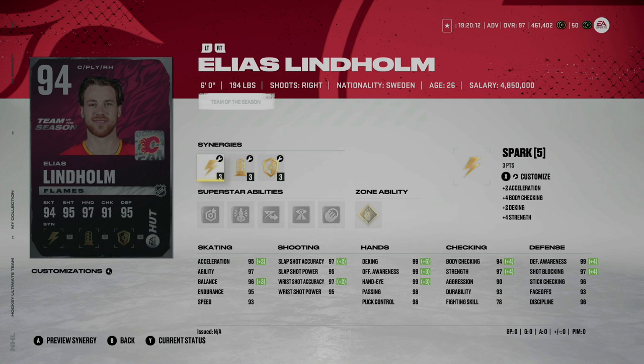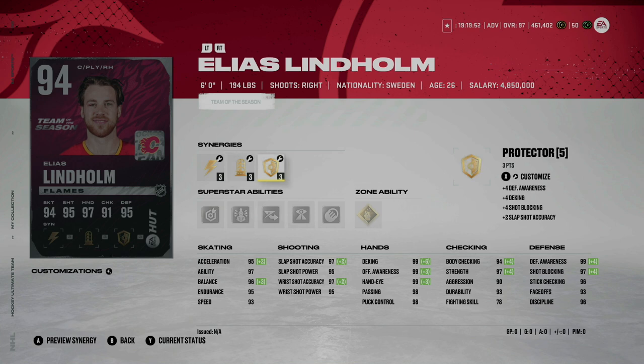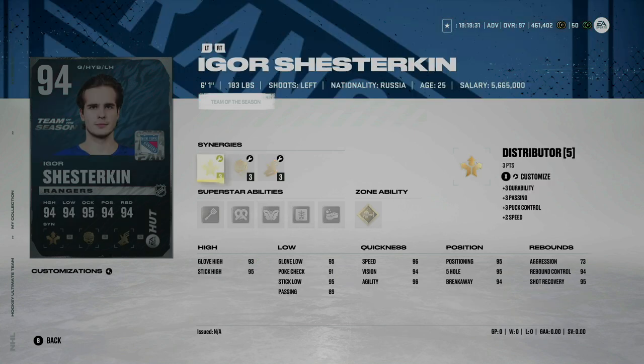Elias Lindholm — who didn't see this coming — 6'0" 194 pounds, having a solid season in Calgary. I wish he were a little bit bigger, but he has some good abilities: Total Eclipse for shots from the point, Unstoppable Force, and Elite Edges, which will help him hold on to the puck. This is a great card especially if you're a Calgary Flames fan. Calgary has a great chance of making a run in the playoffs, so I'd say this is going to be a 99 card relatively soon.